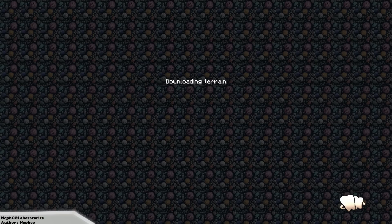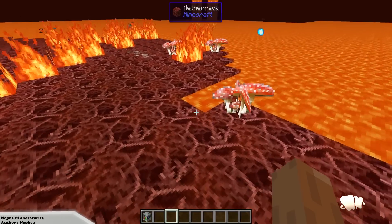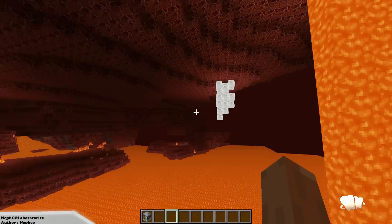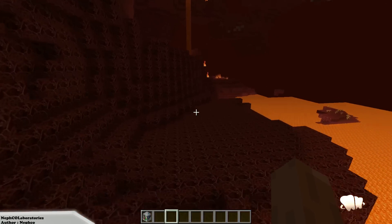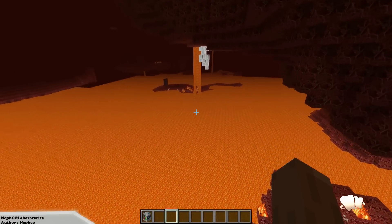Let me just go into the Nether because I saw some stuff there. He has been doing some work in the Nether for this resource pack. That's the glowstone in its natural format with this texture. I don't know exactly what's been done with it, but honestly guys, this deserves a diamond — absolutely deserves a diamond.